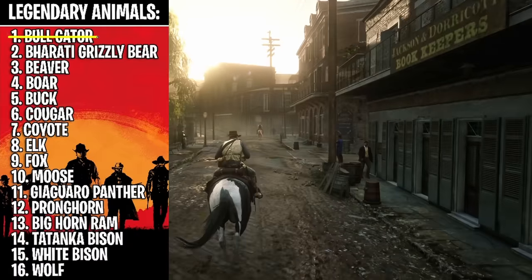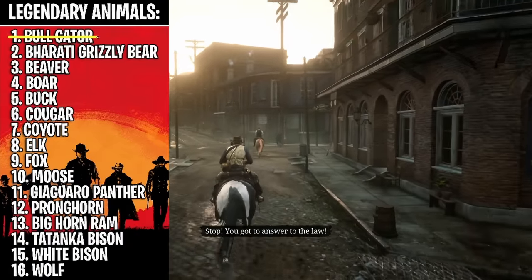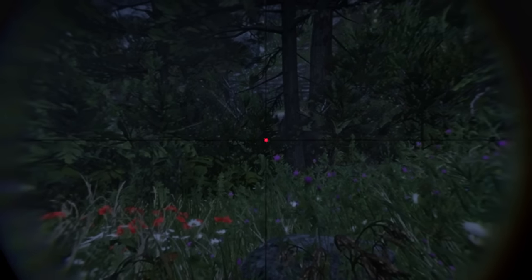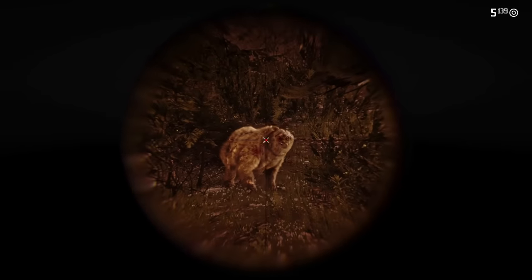Now we move on to the Baharati bear — I don't know how to say that. Wait, what's that up there? Is that a bear? Oh, there it is. There's a weak point right there.